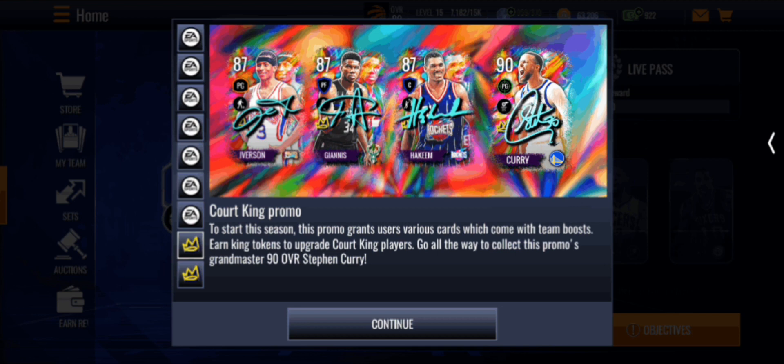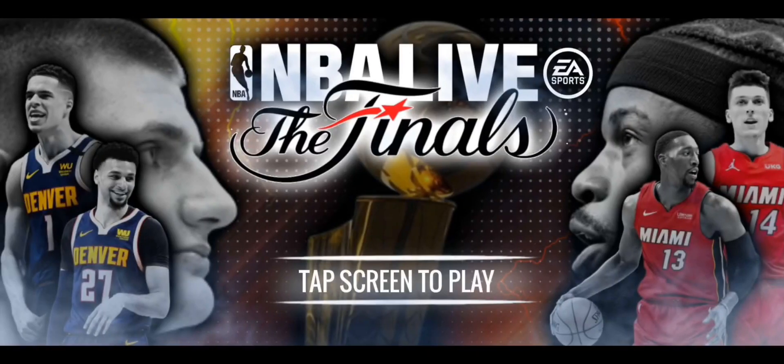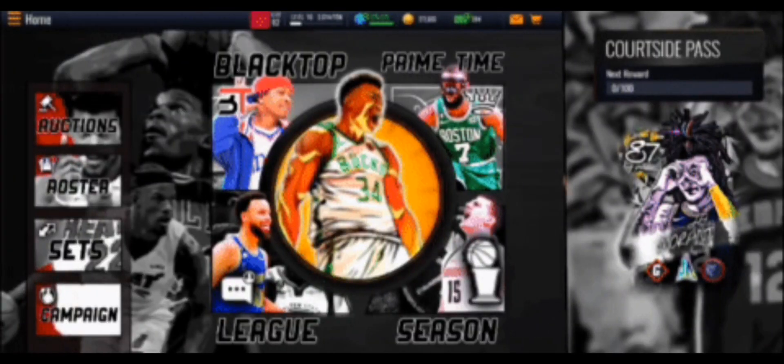Next up we have Keen's concept — a really good concept based on the Finals and other stuff. The loading screen and logo are both from Finals players. We have Jimmy Butler, Bam Adebayo, the Vitality Hero, Jamal Murray, Michael Porter Jr., and Jokic. Here's the loading screen — a little blurry but it's all right.